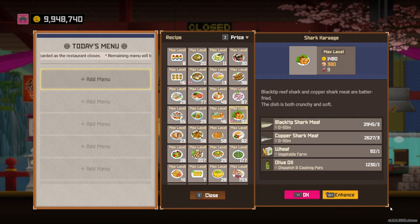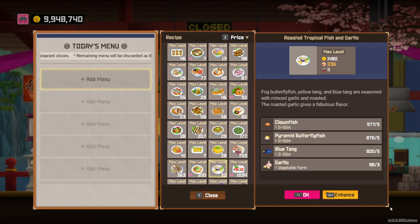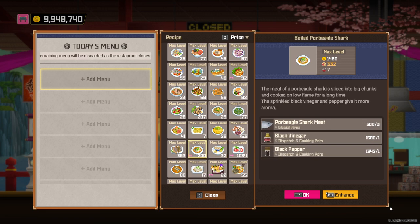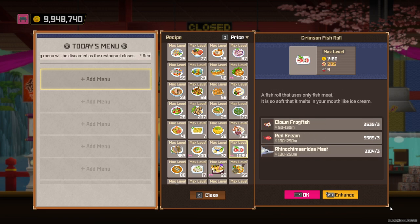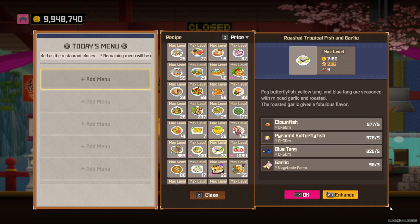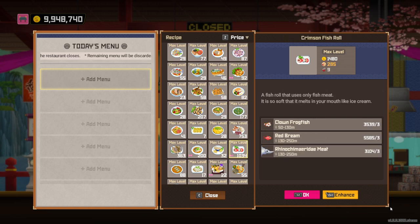We've also got other dishes like this one, this one, this one — all three of these are quite secondary. The Boiled Paw Beagle Shark is slightly worse than the Crimson Fish Roll and the Shark Carriage, because it only has seven servings instead of nine. And due to that ease of access, I reckon Crimson Fish Roll is the second best dish here.